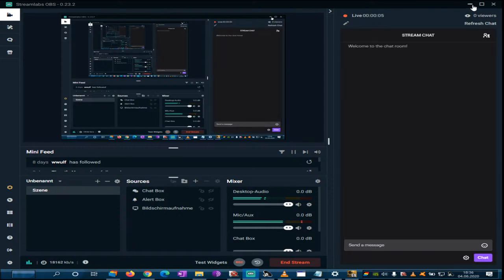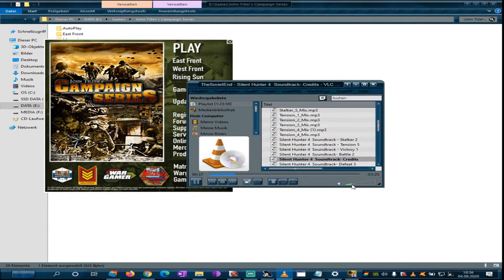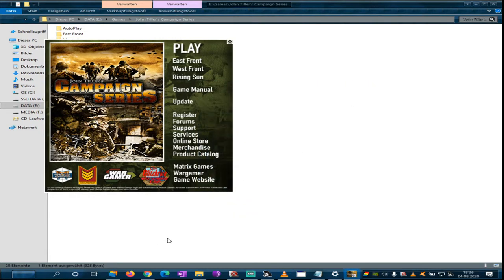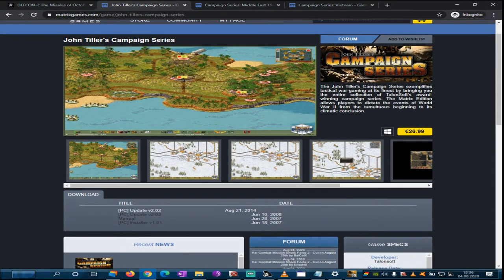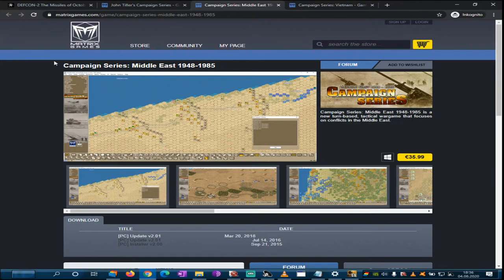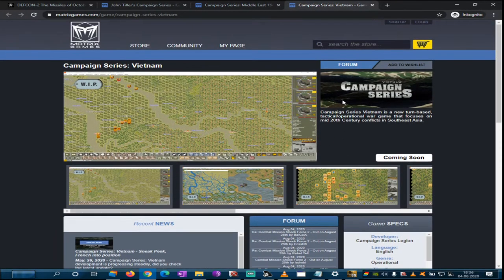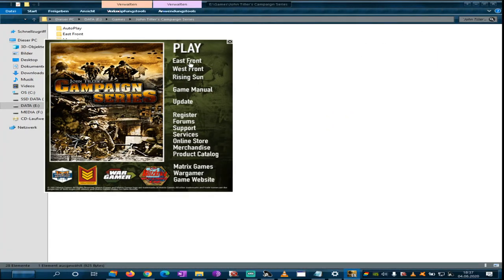Smart War Games here. Let's check out John Tiller's Campaign Series, or the Campaign Series itself. It is a series you can find on Matrix. There was one release called John Tiller's Campaign Series including World War 2 Eastern, Western and Pacific Front, but there is also one without the John Tiller name tag focusing on Middle East, post-World War 2 and an upcoming Campaign Series Vietnam. This video will focus on this and show you a bit so you have an idea about this game.